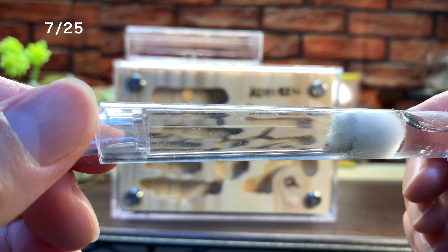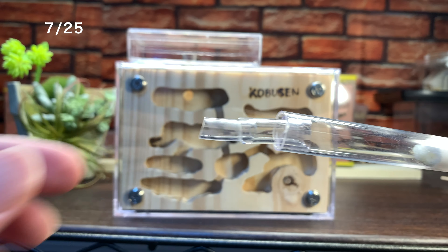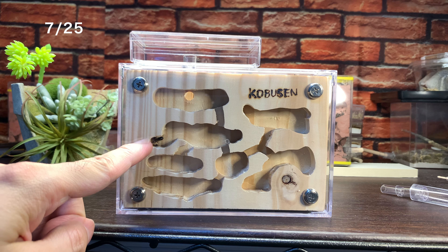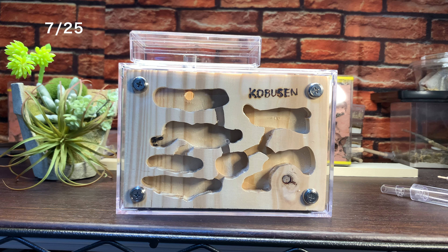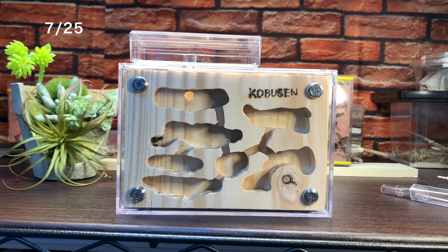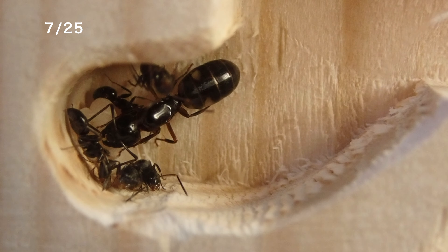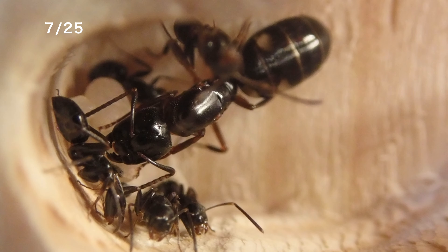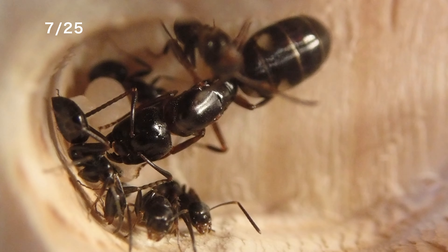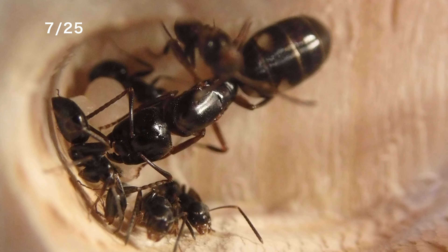新しい飼育巣を繋いだばかりの時はすぐには引っ越しは行われないんですけれども、しばらくすると偵察のワーカーが巣の中に入ってきます。偵察隊が何回も木製の巣の中を偵察しては試験管の巣に戻っていくというのを繰り返していきます。結局この日は引っ越しは行われませんでした。翌日試験管の方を見てみると、四つ星アリたちは全くいなくなっていました。幼虫などもきれいにいなくなってますね。四つ星アリの初期コロニーは無事に引っ越しを行い、この部屋を次の居場所と決めたようです。女王とワーカー、それから蛹もきちんと運び込まれているようですね。